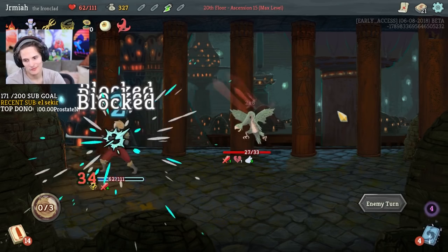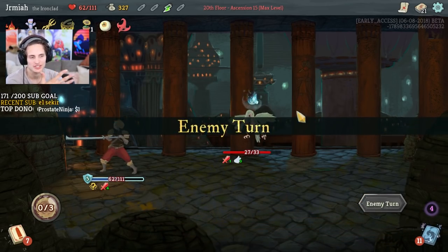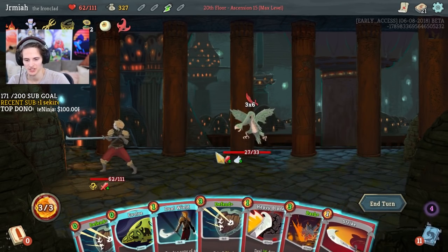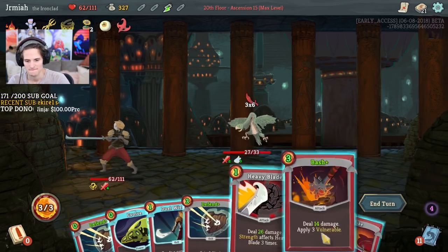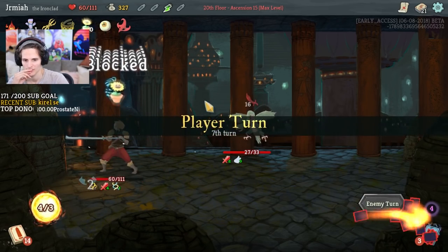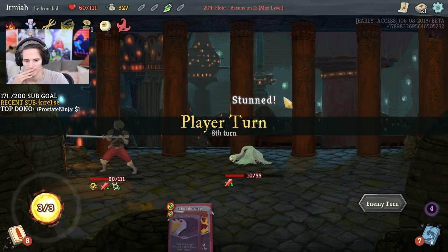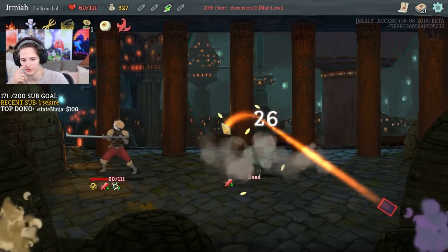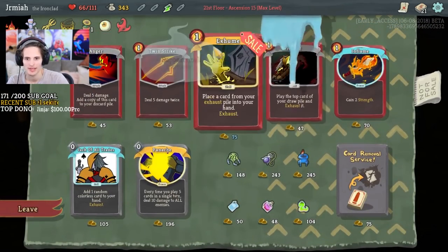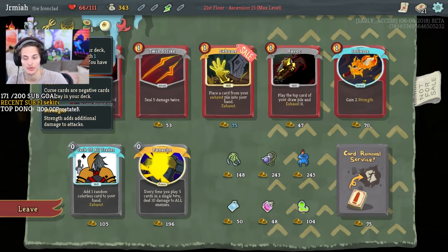All right, so ideally I want to get Limit Break upgraded. Now we want to get ahead but unfortunately Snekoi makes Limit Break not as consistent. In fact I'm taking damage I shouldn't be taking here. Heavy Blade free — I missed that opportunity. Inflame is probably pretty decent. I might do Blue Candle because if I get curses then I'm getting more strength.